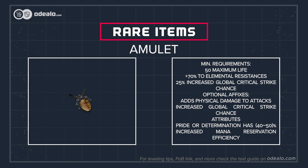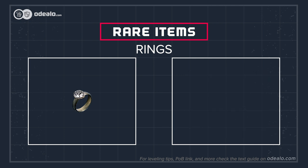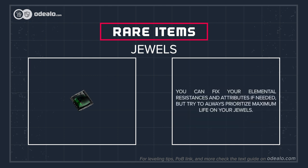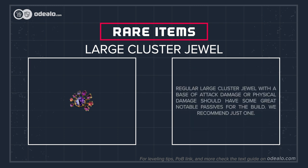Life, resistances, and critical strike modifiers are very common on an amulet and should be easy to get. Mana reservation efficiency for specific auras can be found on warlord's amulets. On rings, we recommend gathering a lot of dexterity and intelligence, maximum life, and resistances. Accuracy, critical strike modifiers, mana leech, and reduced mana cost of skills would work well too. You can fix your elemental resistances and attributes on jewels if needed, but always prioritize maximum life. A regular large cluster jewel with a base of attack damage or physical damage should have great notable passives; we recommend just one. Critical strike notables from medium cluster jewels would greatly improve the build in terms of damage.